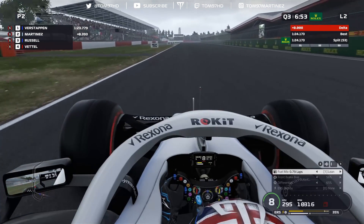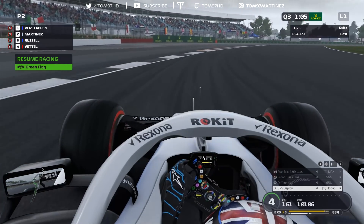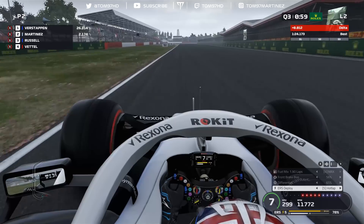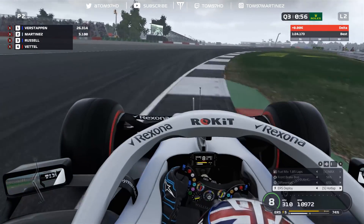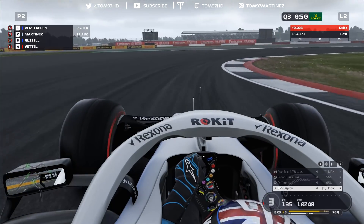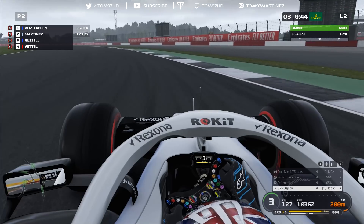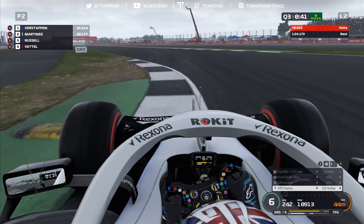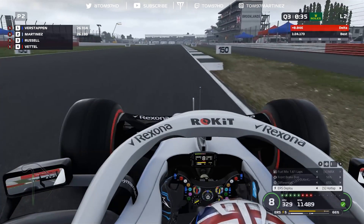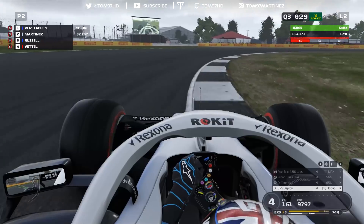We crossed the line with a 1:24.1 on our first Q3 attempt — my quickest lap of the weekend up to that point. I thought I could definitely improve on that. Sector one was where I was losing a lot of time. I tried a brake bias of 56 and it wasn't quite working — giving instability at the rear end on braking. I completely missed the apex and ran very wide, which cost me some time. Into turn four I got some oversteer trying to get the power down a bit earlier — not ideal, and I was already three tenths down on my previous attempt.